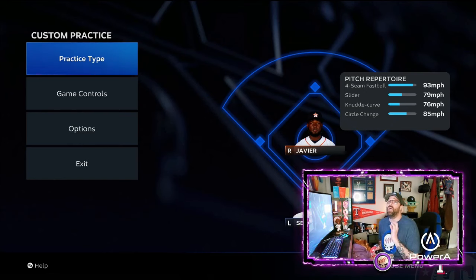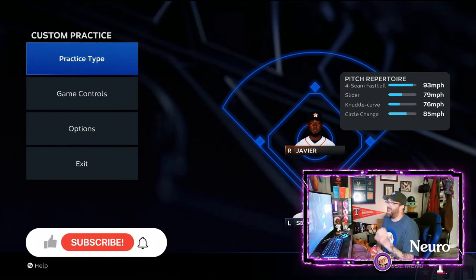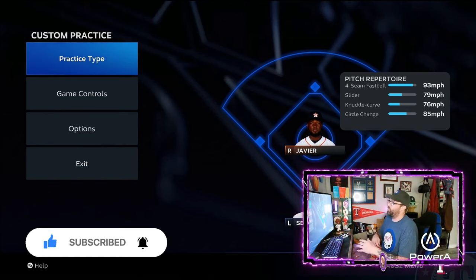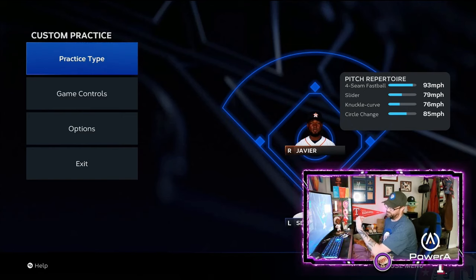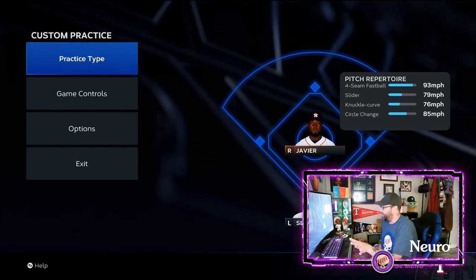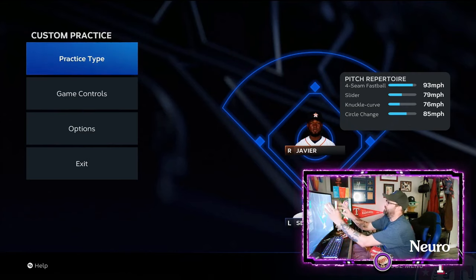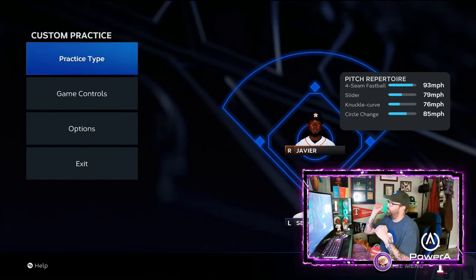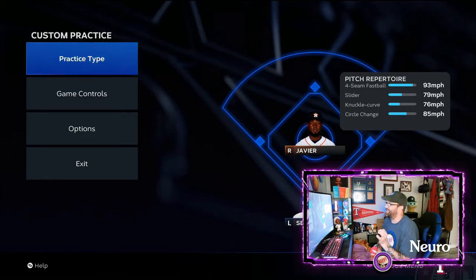Now, the other thing I want to show you guys to help out with your timing in MLB The Show 23 is how to read off-speed pitches a little bit better. It's something I've used over the years and noticed early on when I started playing the game. I try to follow the actual stitches coming off the baseball as it releases from the pitcher's hand. If you look for the little red dot in the middle, you can kind of tell when it's an off-speed pitch coming in.